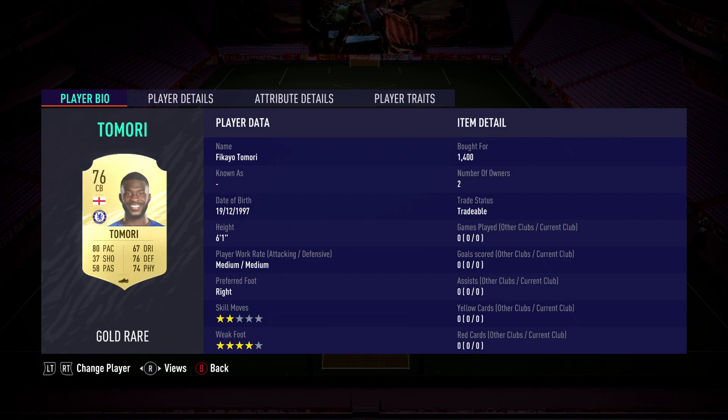Next to him, we got Fikayo Tomori. I know he's a 76 overall, so that makes people look skeptical — but don't look at his overall. Look at his pace and his height. He has 80 pace and he's 6'1". He is the fastest center back in the Premier League that comes in at less than 100k, with Joe Gomez being ridiculously expensive. Fikayo Tomori comes in at 1,400 coins, has four-star weak foot, and is there in your back line to prevent those through balls.